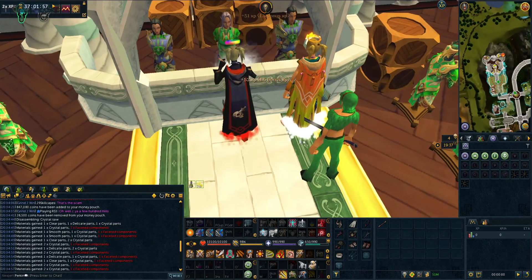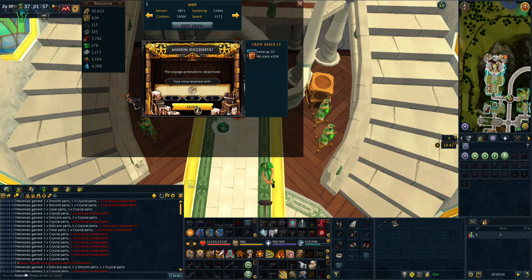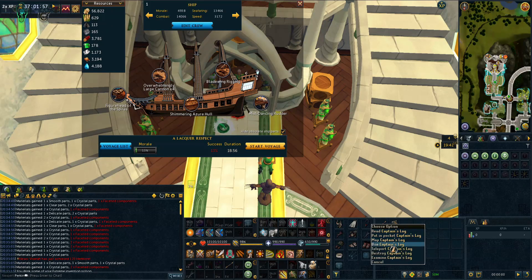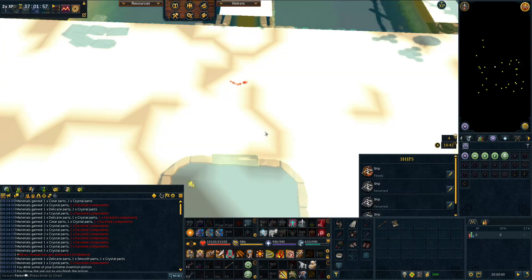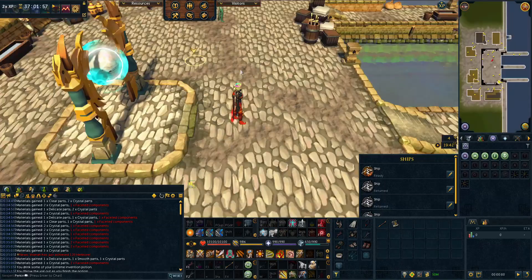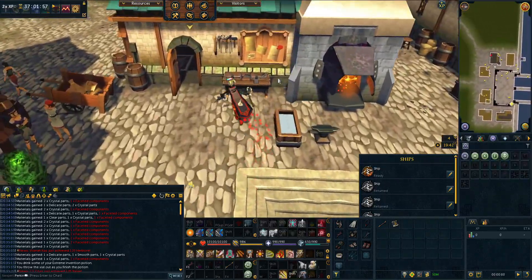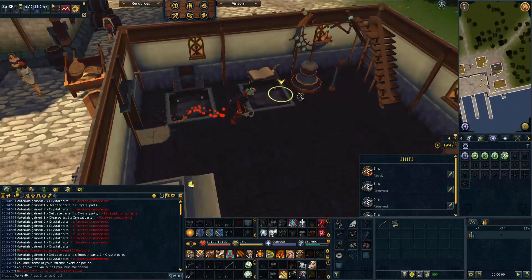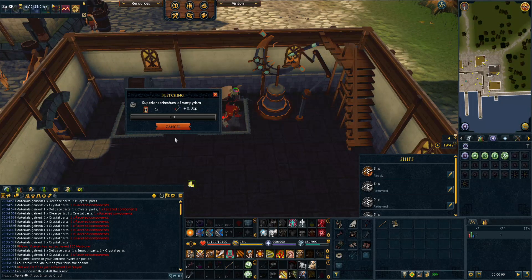Here's a voyage I sent out the other day for some ancient bones — hopefully we can get this and get some free vampirism scrimshaws to use. We got 10 bones — just enough to make a vampirism scrimshaw to use for the next four hours. It's always better to make your own scrimshaws because they have a boosted effect and last an additional hour. If you don't need any, you could always make the tradeable versions and sell them for a nice profit. The superior scrimshaw of vampirism is now made.